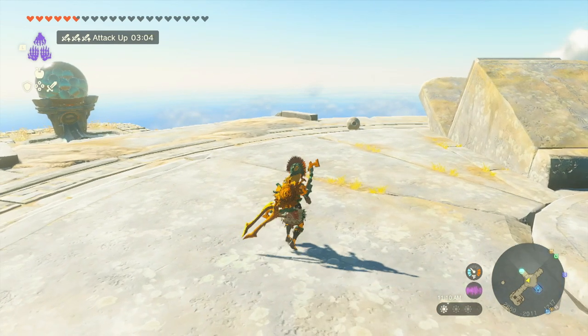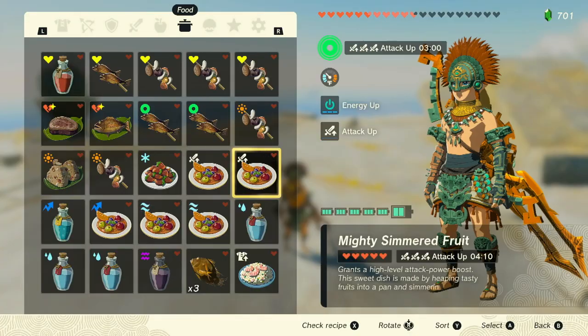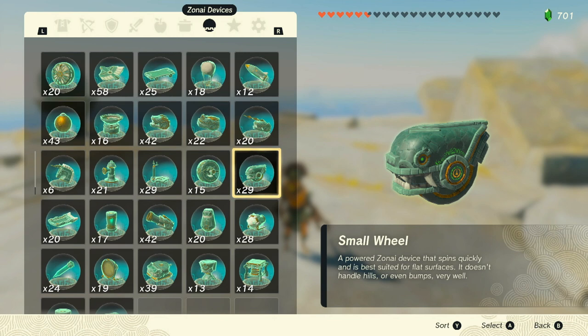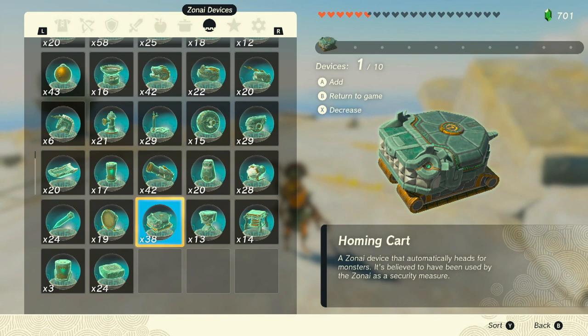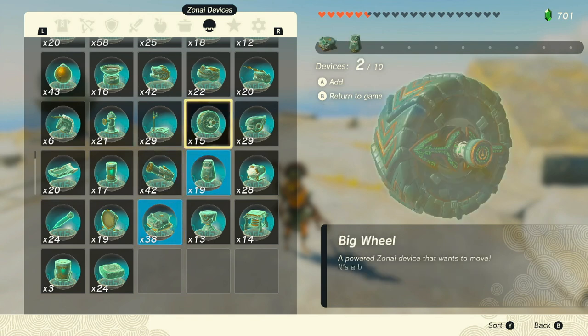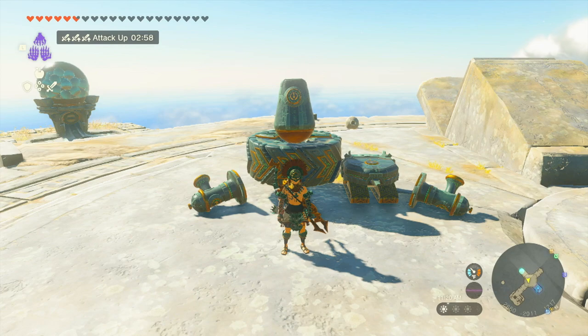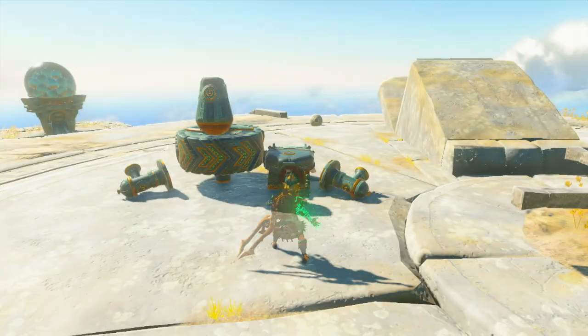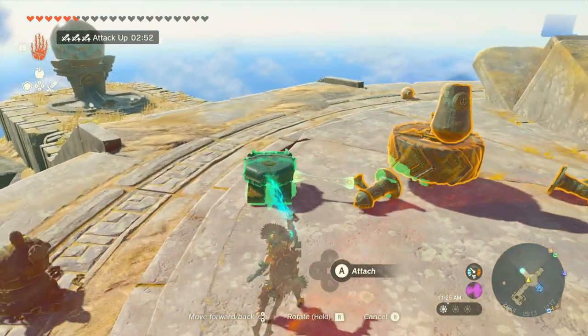Hey guys, today we're going to have a quick little video on how to make this Zona device. There is a villain by the name of Moc-to-Rock in the Zora region in the Water Temple, and he can be a little difficult to beat using the sage's power. That guy's power is pretty weak, and having to constantly find him and then use your weapon and swing in order to get that water to shoot out...